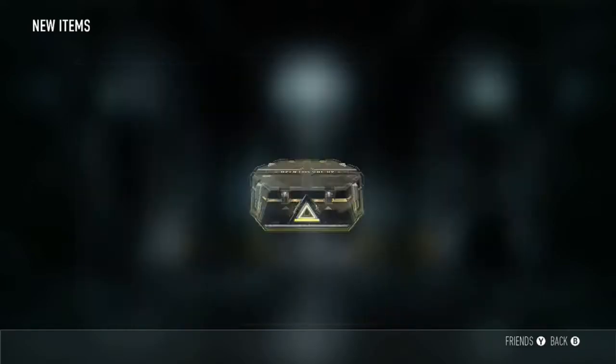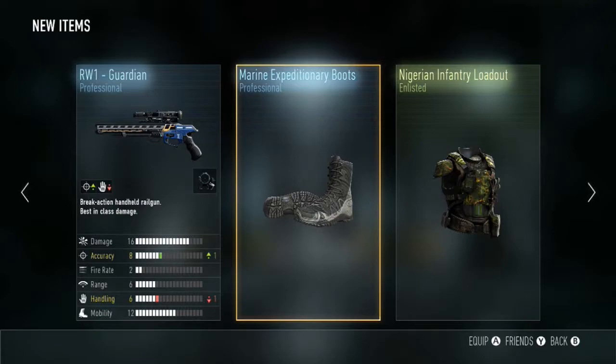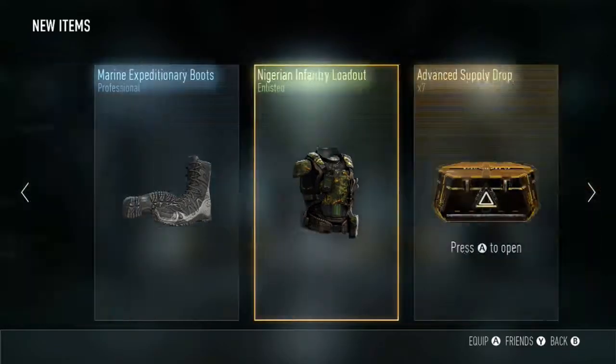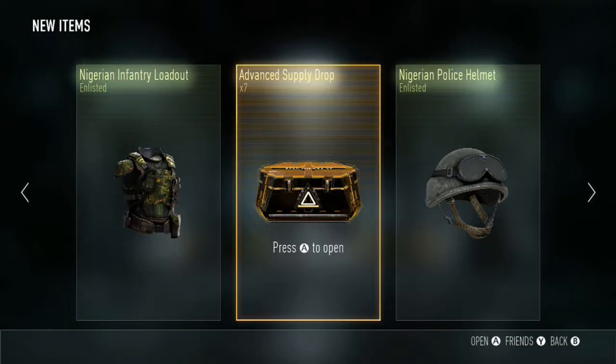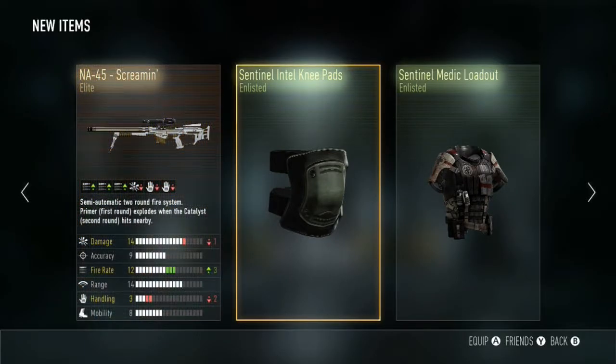Infantry loadout — I've got that already. The marine expeditionary boots and the EB1 guardian — I don't bother with those, I don't bother with the pistols. That goes towards the XP. Next one.